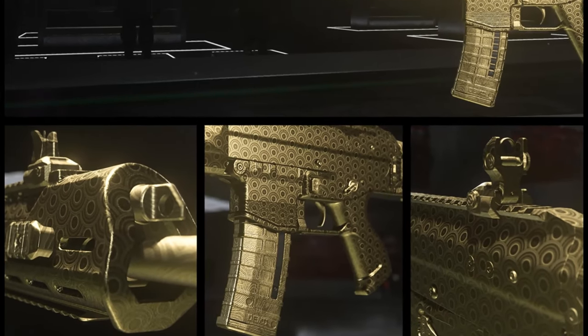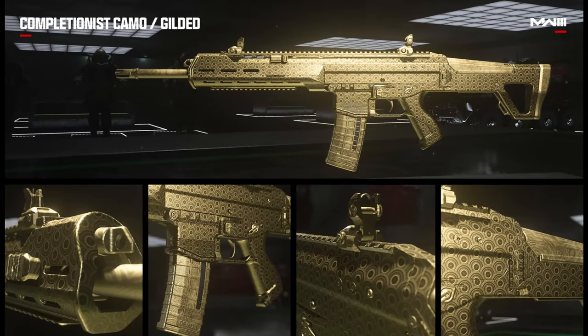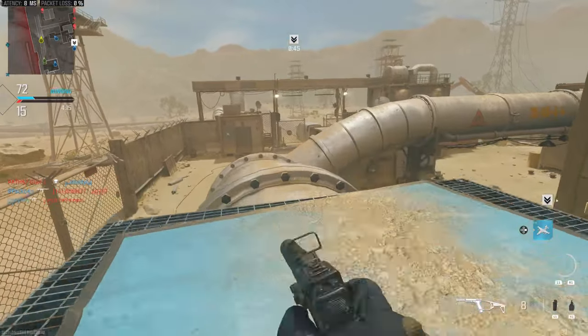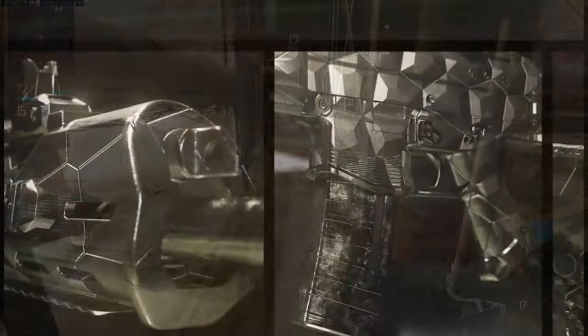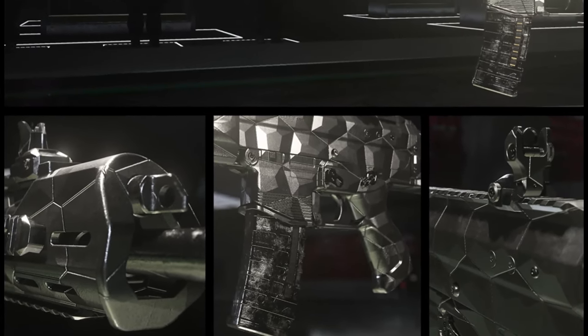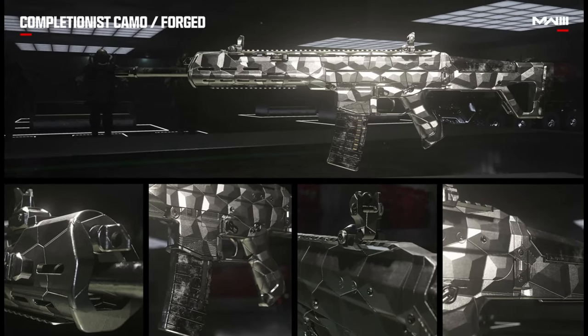Once you complete all base challenges for a gun, you will unlock the challenge for the Gilded camo. The Gilded challenges are going to be different from gun to gun and are tailored for that gun specifically. For example, the MCW Gilded challenge is to get 3 kills with a single mag 10 times. When you complete the Gilded challenge for all guns in a single weapon class, you will unlock the Forged challenge for those guns. These are also tailored to the gun specifically — the challenge for the MCW is to get 3 kills without dying 10 times.